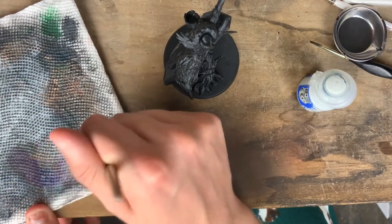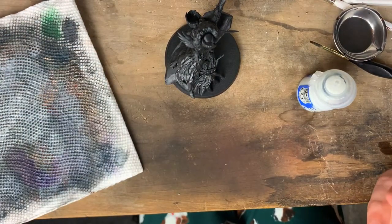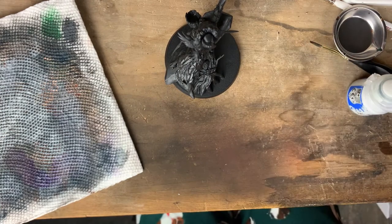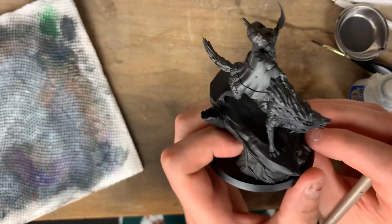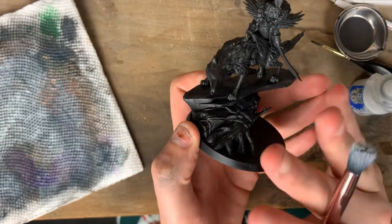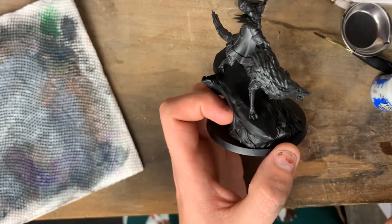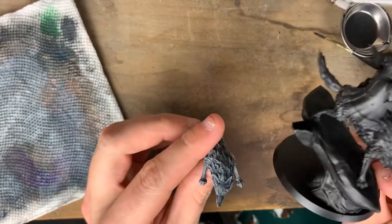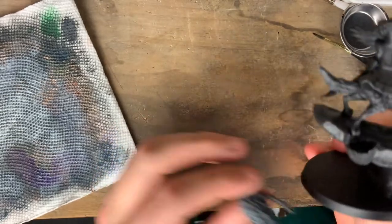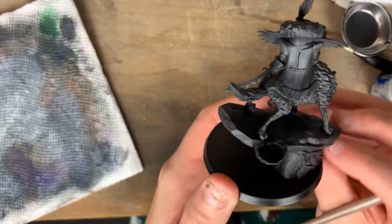For the wolf I'm going to be kind of following the Warhammer channel's actual guide, but instead of basing it with a brush and wet brushing it, we're going to dry brush it — Celestial or Thunderhawk Gray, mainly because I can't find my Celestial Gray. I already painted the wolf underneath her rock just so I can get under there without covering him in paint when he's already done, so I left him separate.